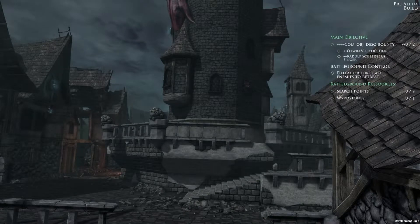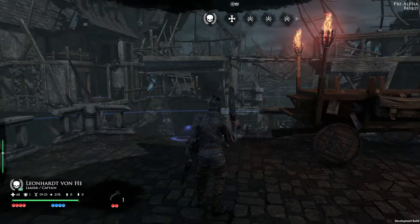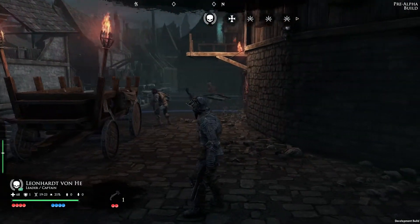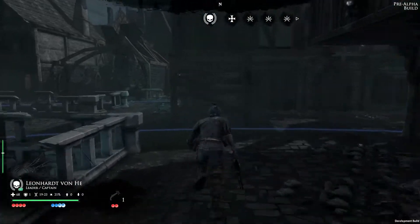In this demo, you'll see a multiplayer game between five human mercenaries from the Reichland and five members of the Cult of the Possessed. As you can see in the corner of the screen, this is a pre-alpha version and does not represent the final quality of the game.